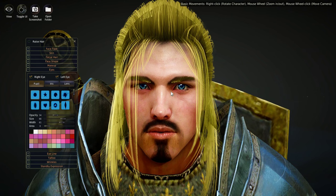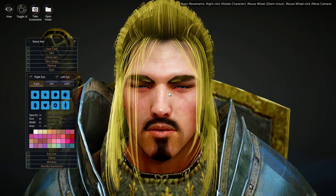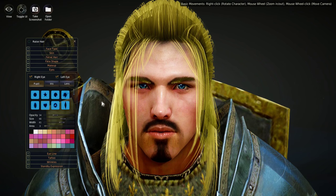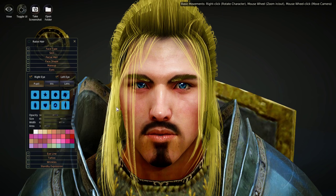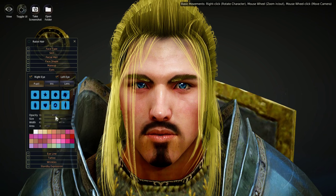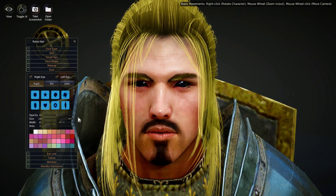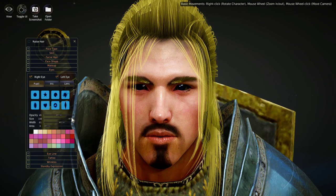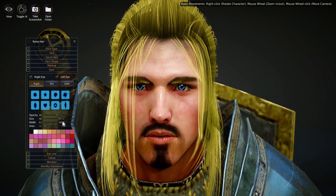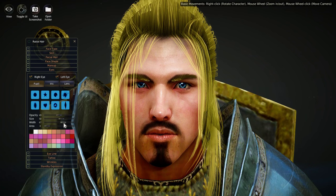For Eyes, we have different pupils — circles, stars, lines coming off, hearts. You can put little hearts on his pupils and turn up the opacity to see them clearly, or fade them in. Different sizes let you have the pupil take up the whole area of the eyeball or make it tiny. There is just so much you can do in this game to customize the look of your character.